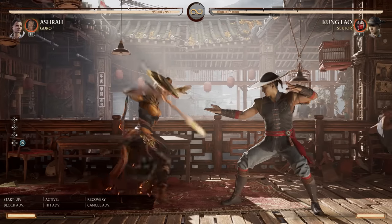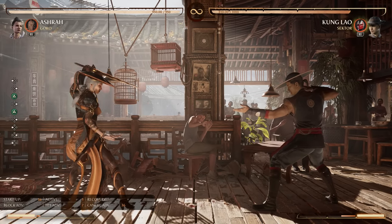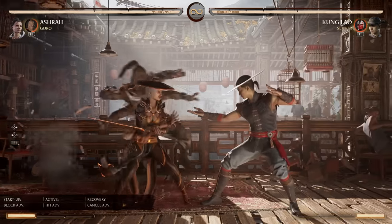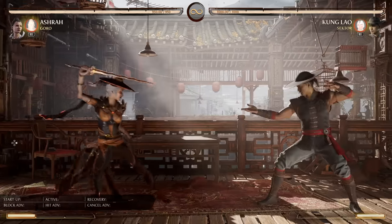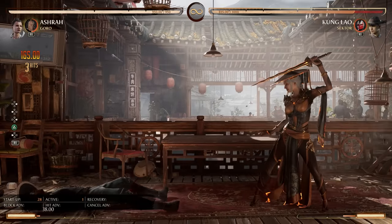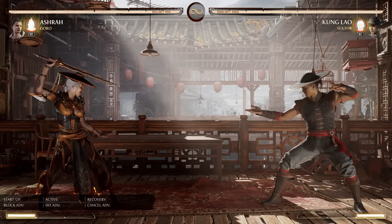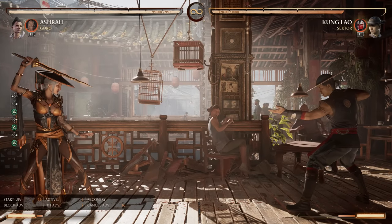Ashura's pokes are very long range — much longer than most of the cast — and she's great at counter poking. Her main pokes play very well with Goro's back throw. Normally Goro's back throw can only hit someone crouching or crouch blocking, but when someone's in hit stun, Goro can throw them. So all of a sudden her quick poke becomes a long-range Goro grab, leading to combo opportunities — almost 40% off a poke. Most characters could not dream of getting that kind of damage from that range.